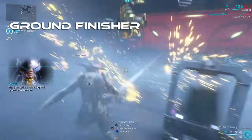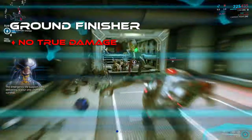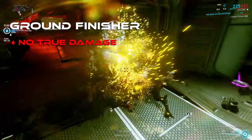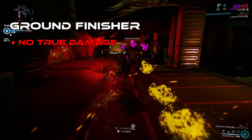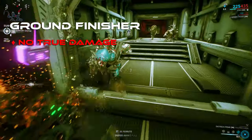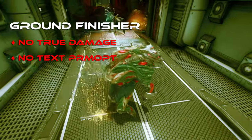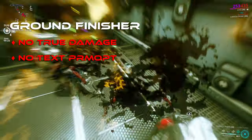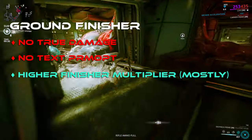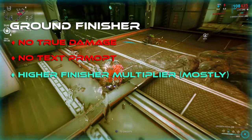Ground Finishers differ quite notably from the other finishers in that they do not deal true damage, instead retaining your original damage profile. This means that enemy weaknesses, resistances, and enemy armor all come into play. As a result, ground finishers are much weaker against higher level Grineer. Ground finishers not only have no prompt — they use the normal melee attack button, and only when you're right next to a knocked-down enemy. Making up for this, ground finishers do typically have higher multipliers, with fists, claws, and sparring weapons all going up to a 30x multiplier, though there are some exceptions.